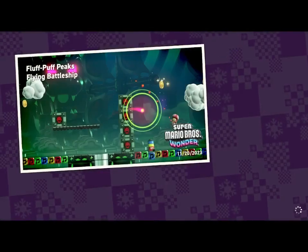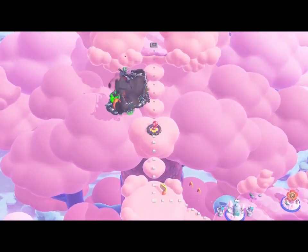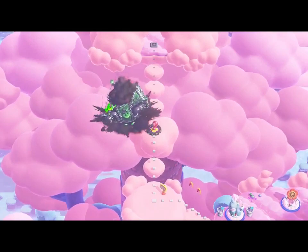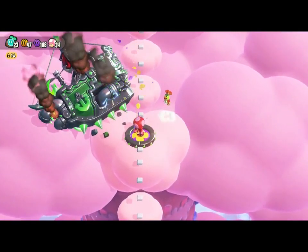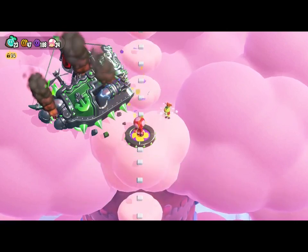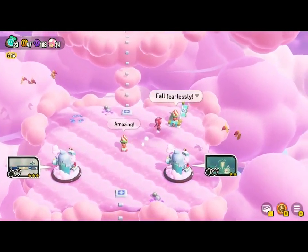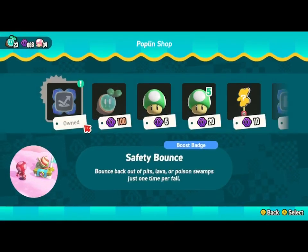They probably should not have put a reverse button on the ship, honestly. But you know what Kamek says — it's probably not mine. Yeah, we've been doing that for quite a while, like switching between badges. Excuse me — and yeah, this is the badge he was talking about: the safety bounce badge.